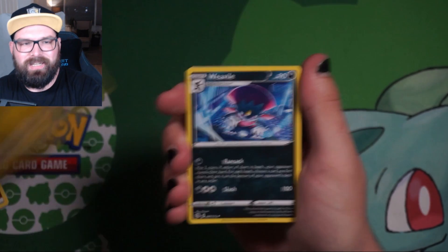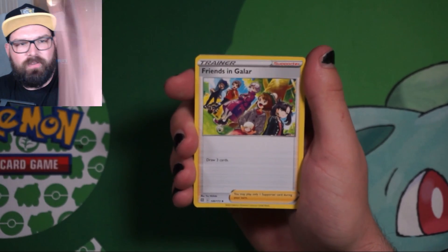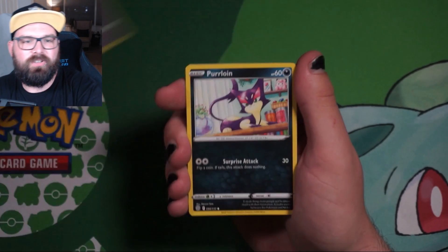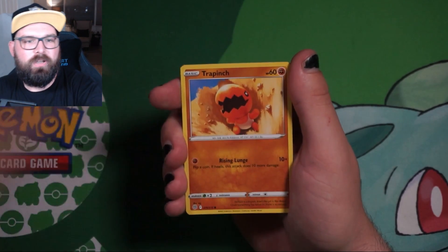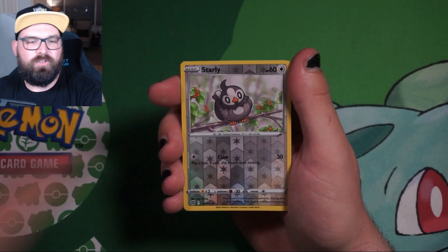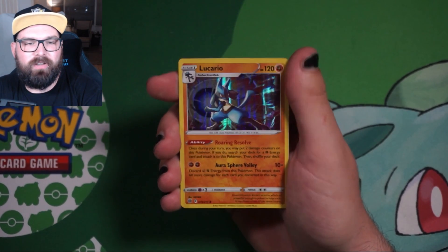We are still missing the Lumineon Alternate Art for Brilliant Stars — I think that's the only alternate art I'm missing. So let's see if we can get the Lumineon Alternate Art card. We've got Frenzied Gale, Duskull, Purrloin, Shroomish, Piplup, Trapinch. We've got ourselves a Reverse Holo Starly, into unfortunately just a Holographic Lucario.